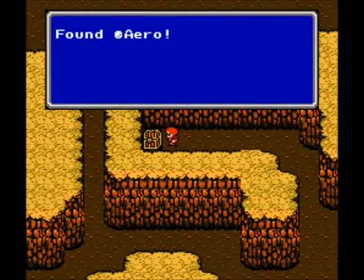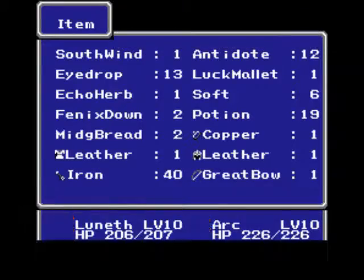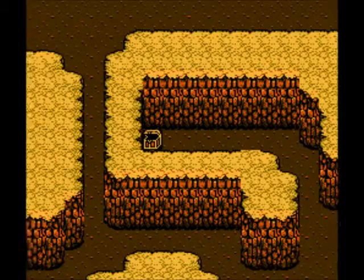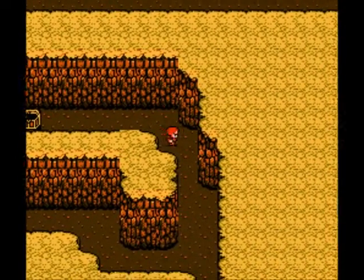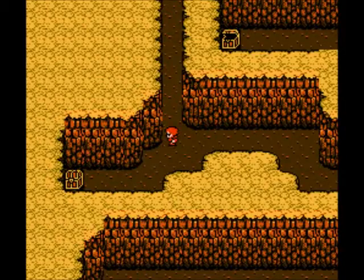Right here we get the Arrow spell. We want to hand that over to Ingus since it's white magic. He'll be using that soon enough — not right now though, we'll stick with his physical attacks. The level grinding I did only took me about five minutes, and I did it right here at the base of the summit.